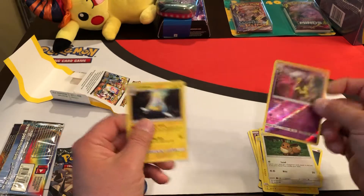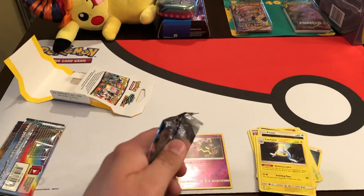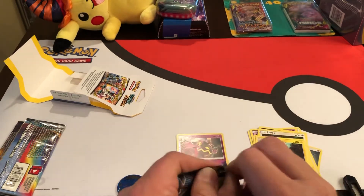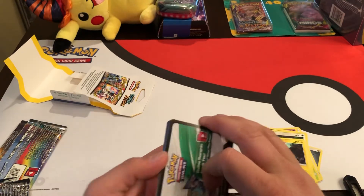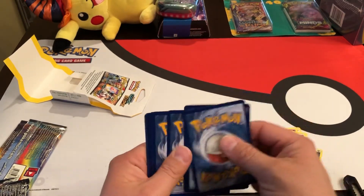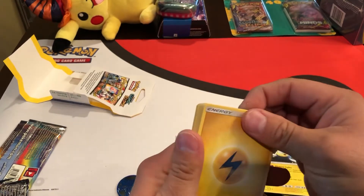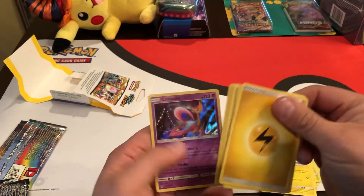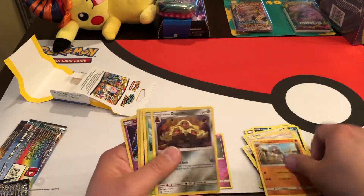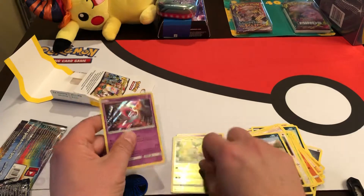Reverse holo and a lantern. We got a hit in this one — all right, nice. One, two, three, four. Okay, that looks all right. Hopefully it's a good one. It's just a holo. Energy. Got an Eevee, Vulpix, reverse holo and a holo.